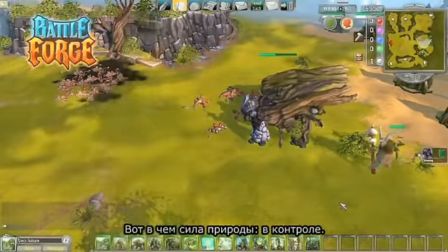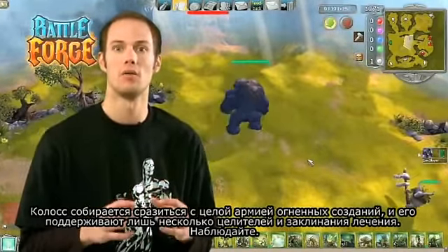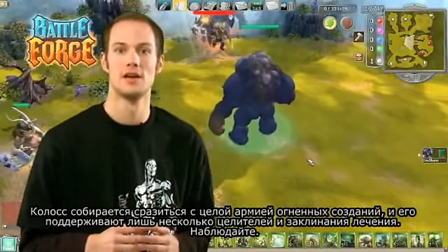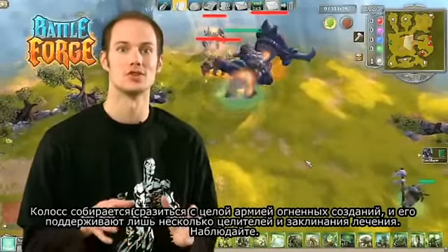That's what nature is all about — it's about controlling. The Colossus is now going to take on a whole army of fire enemies, supported only by a couple of healers as well as some healing spells. So enjoy.